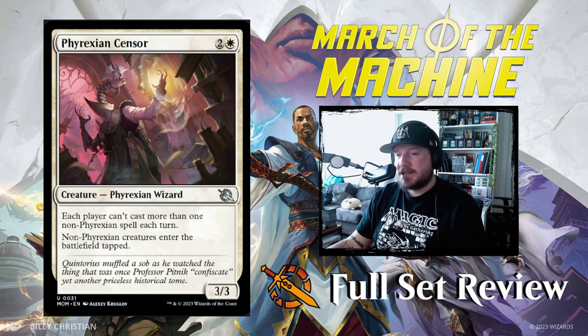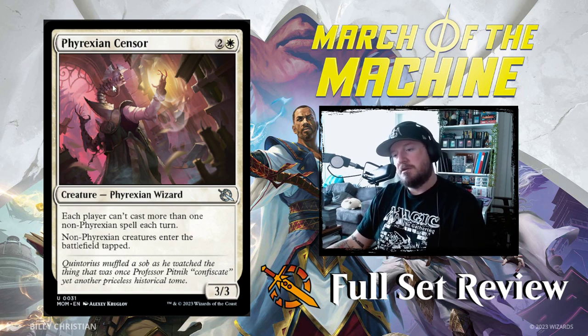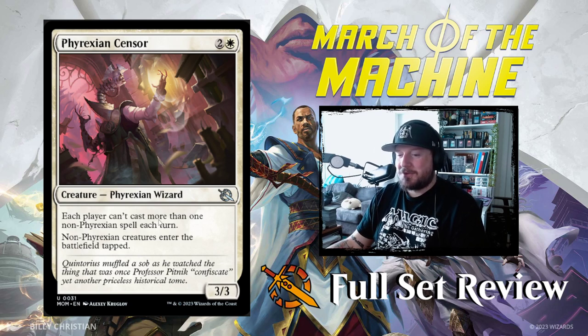Next up we've got Phyrexian Sensor — 2 and a white for a 3/3 Phyrexian Wizard. Each player can't cast more than one non-Phyrexian spell each turn. Non-Phyrexian creatures enter the battlefield tapped. It's truly going to be Phyrexia versus non-Phyrexia.